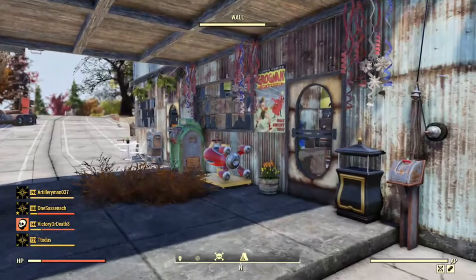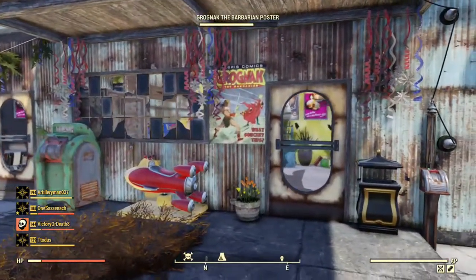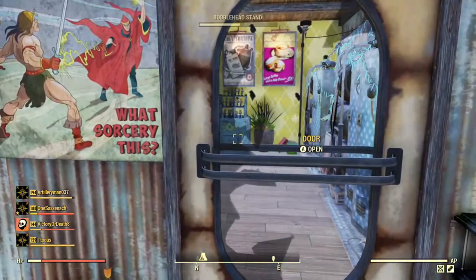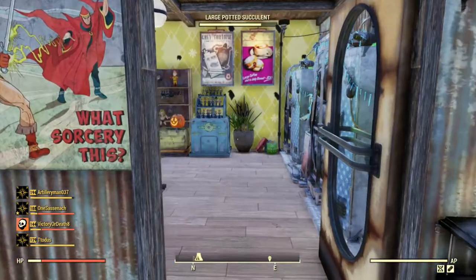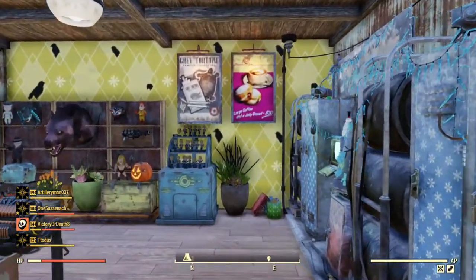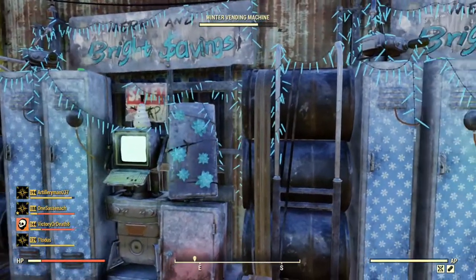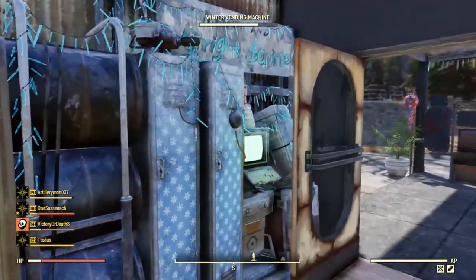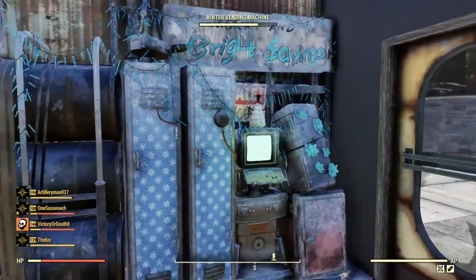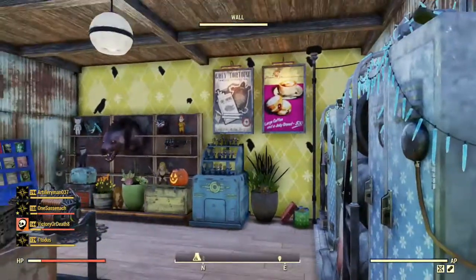Now we have the shop, with the little kitty right out the front, a couple of bins, a poster, some flowers — trying to make it look inviting somewhat. We have a couple more vending machines inside the shop so I can sell more stuff. Always close the door behind you — it's always polite to show others that you respect their builds by closing their doors.